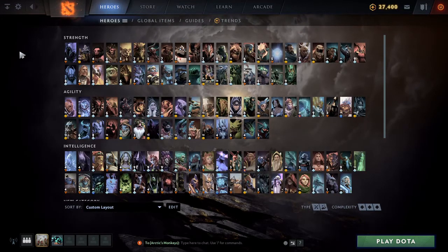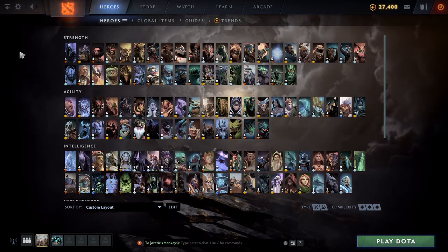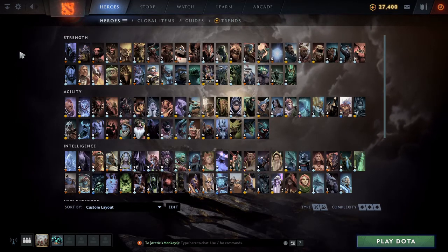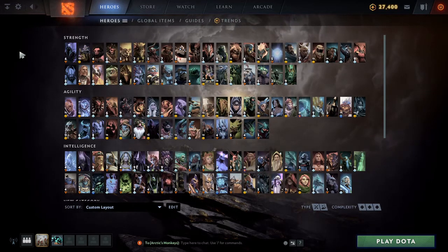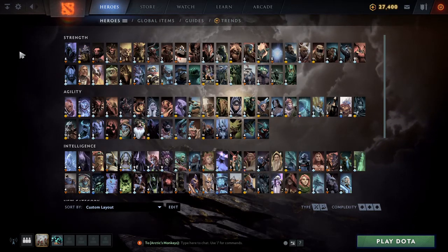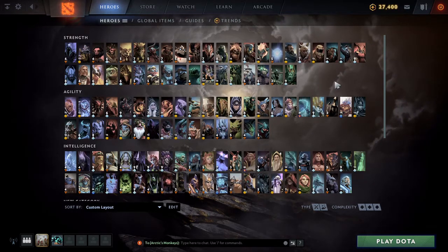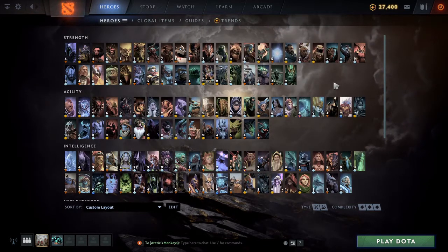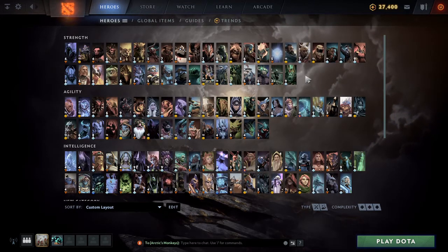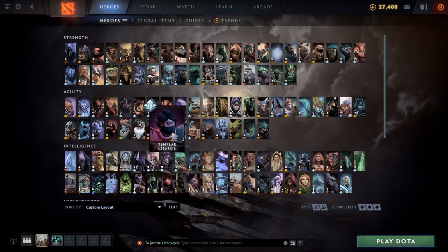When should you pick Naga Siren? Pick her when the enemies pick something like Undying, or any heroes that have trouble clearing illusions. A bad Naga game would be if they pick a lot of AOE damage or AOE lockdown — Earthshaker for example. But that doesn't mean it's unplayable; a lot of people get that concept wrong. It just makes it a bit more difficult to play around.